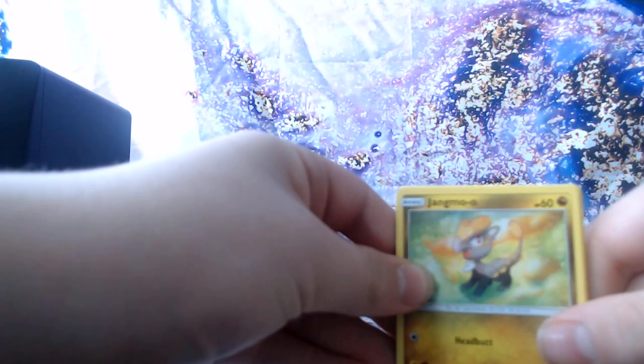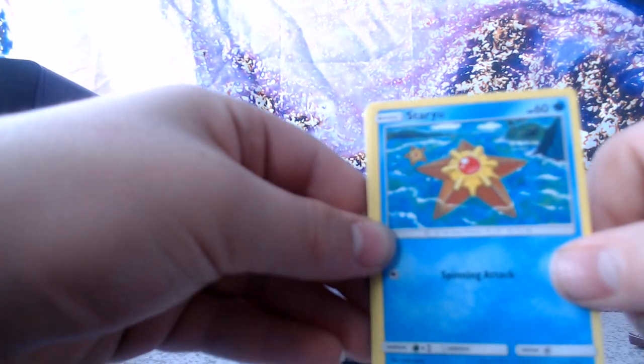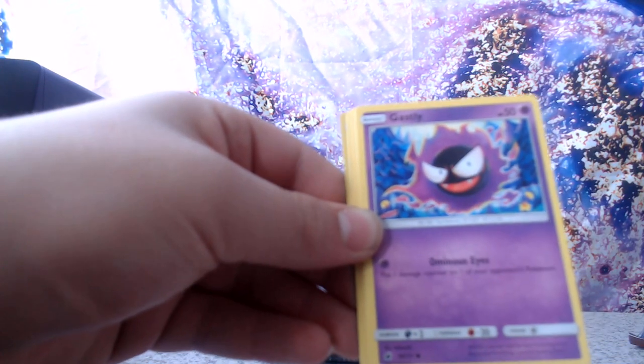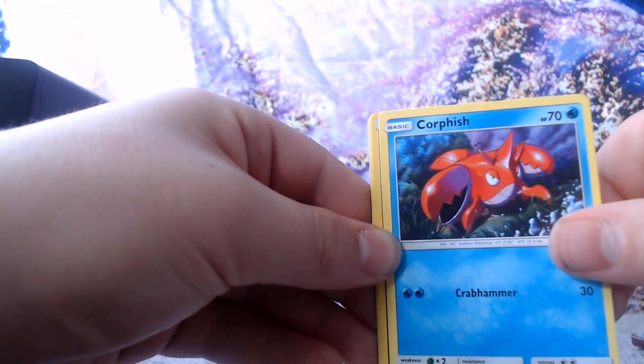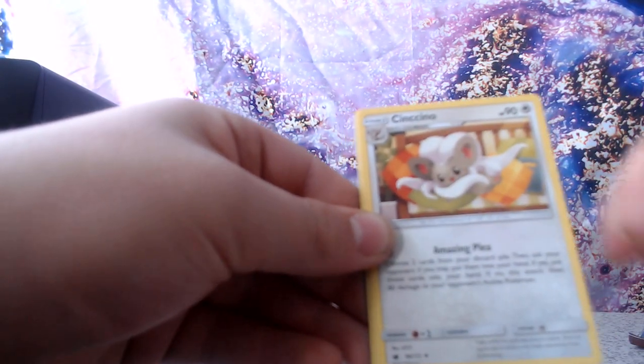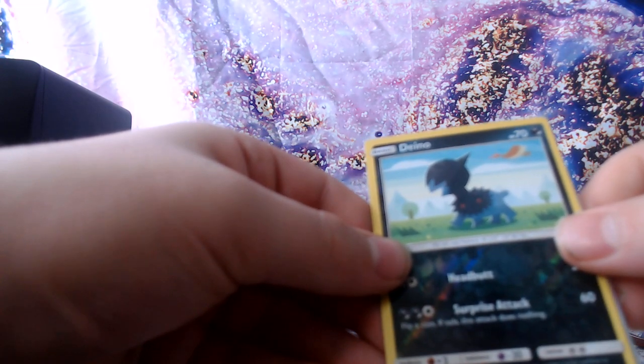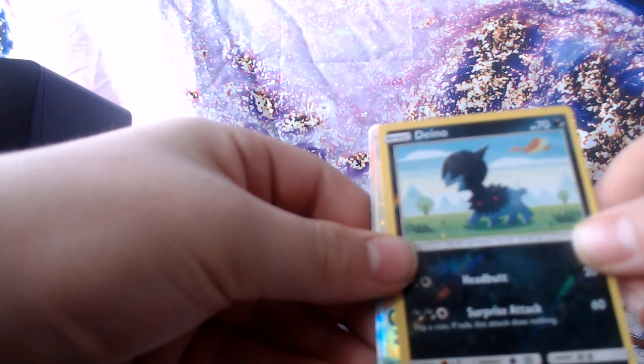I'm feeling lucky, I'm feeling real lucky. Okay, first off we have Jangmo-o, Staryou, Houndour, Gastly, Corphish, Dark Energy, Gladion, Sencino, Miltank, a reverse holo of a Dino, and the rare — oh, it's a Golem GX! That's sweet! We're going to sleeve up all these cards later. That's a good pack — that made this box.